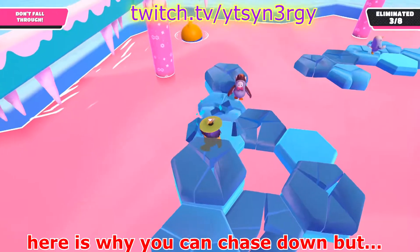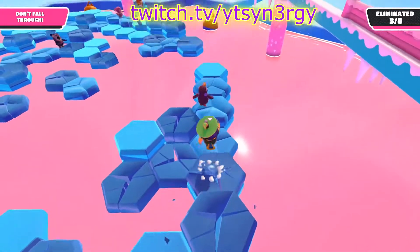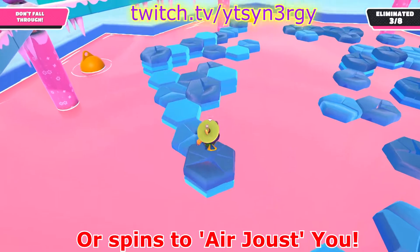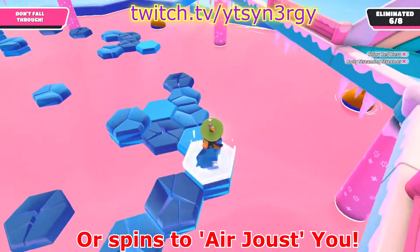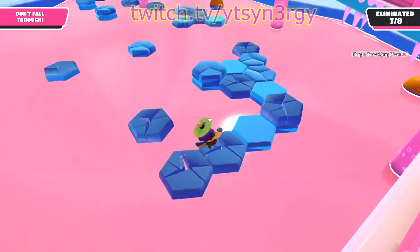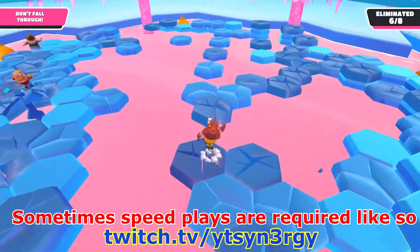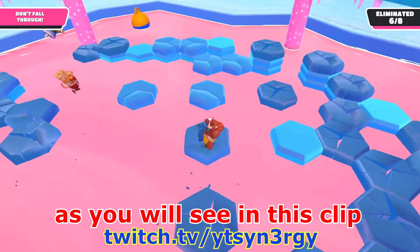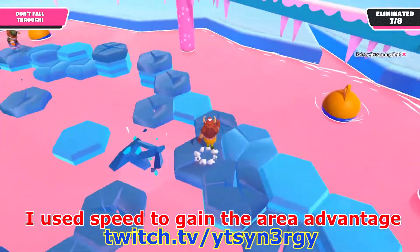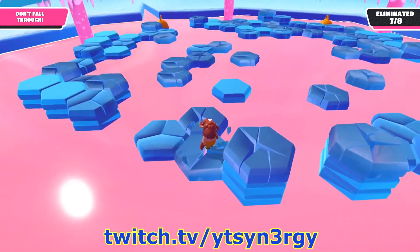Here is why you chase down — but remember, if you go at full speed in these situations you run the risk of them turning and 360 body blocking you into the slime, or jump diving into you to joust you off. Just be aware. That said, being speedy can be your advantage too — even though speed takes out more tiles, that may be the ideal situation for you.